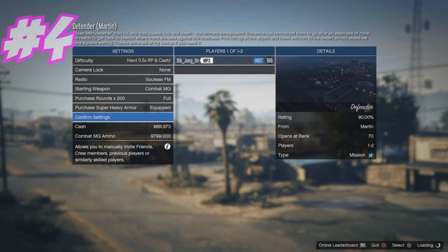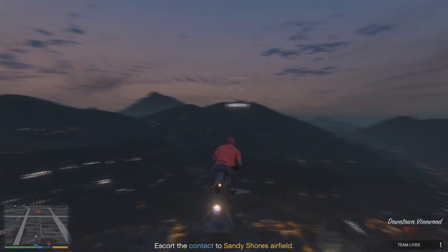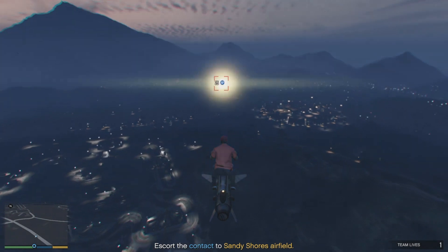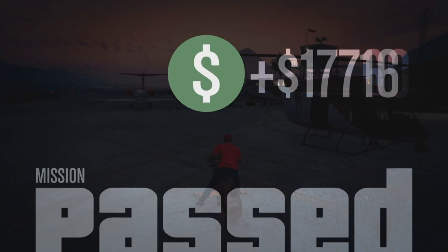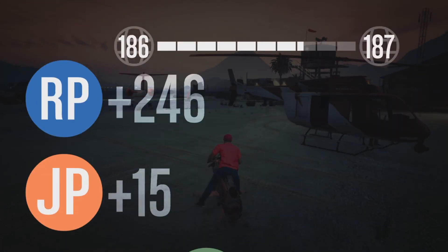For number four, we have the mission Defender. This one is pretty easy — all you've got to do is get in a helicopter and protect another helicopter going from the airport to Blaine County. There's going to be a couple of helicopters in your way, just take those out. Make sure you take the full 15 minutes when doing this. We get over $22,000 and almost 5,000 RP.